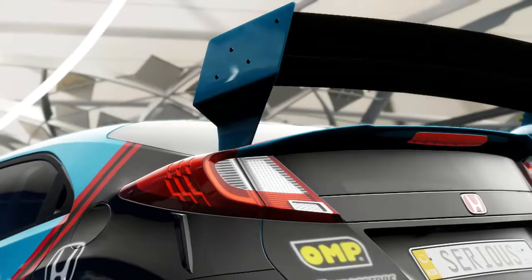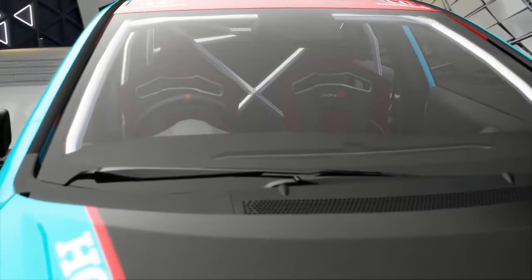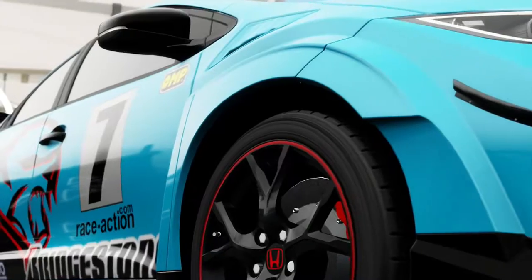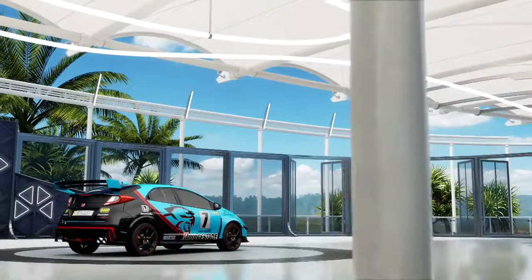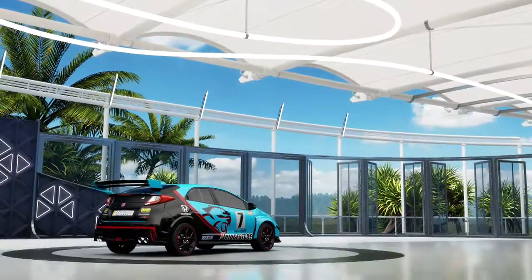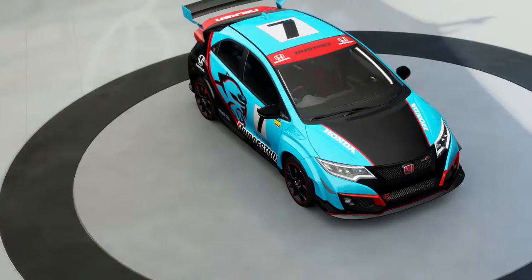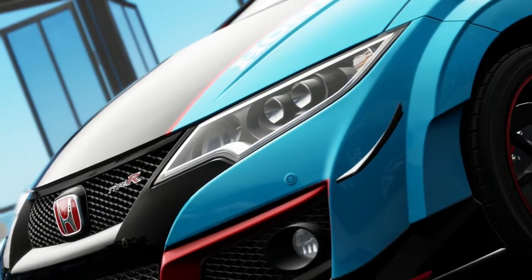It now has 603 horsepower, which is quite a bit down on some cars, but that's how it sits with the PI. It has 695 torque, weighs 1338 kilograms, and although I couldn't swap in a turbo it already has a single turbo. So I wonder how the Honda Civic Type R will do around the cross-country track — that's a bit of a mouthful.